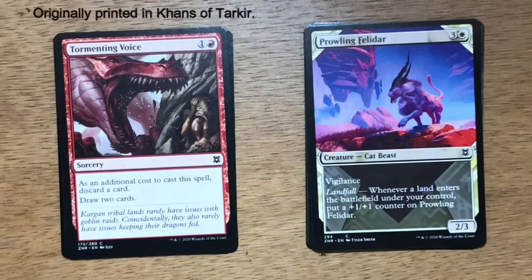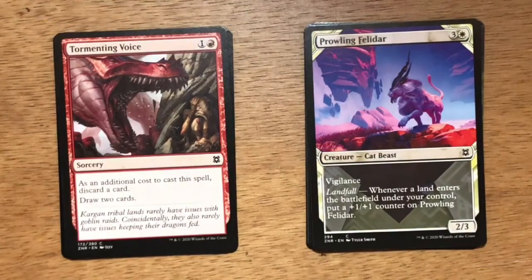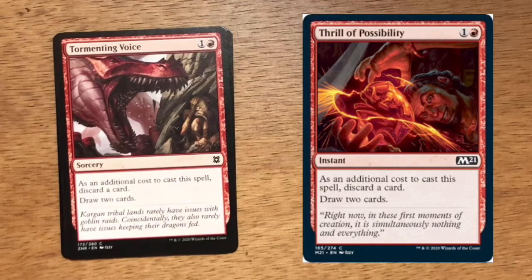Next common is Tormenting Voice. One and a red. Sorcery. As an additional cost to cast this spell, discard a card. Draw two cards. I like this spell quite a bit in red — pitch a land, draw two additional cards. In standard there's Thrill of Possibility which is an instant, so this is a downgrade at sorcery speed.